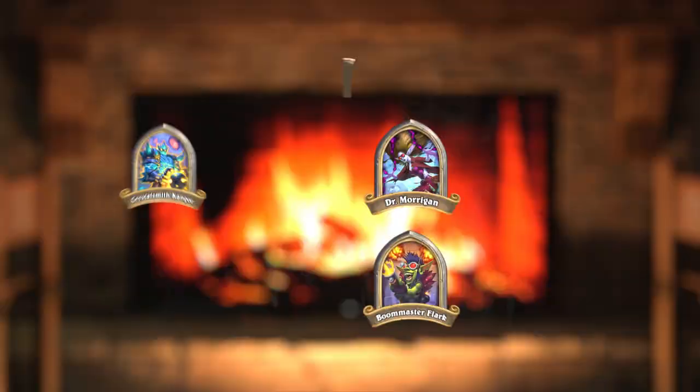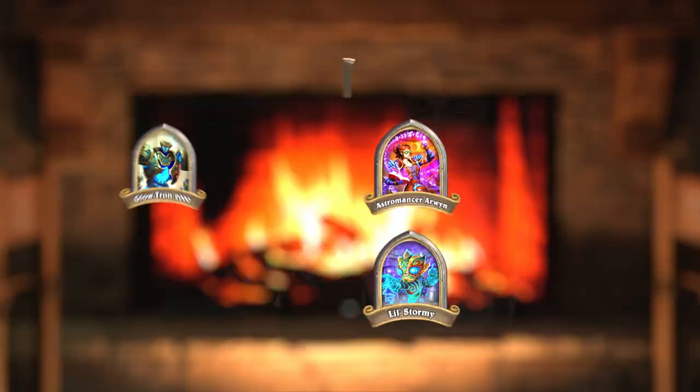You can progress through the labs in any order. If you ever get stuck or want to try something else, you're free to jump around. Within each puzzle lab, you'll have the opportunity to help each of Dr. Boom's head scientists and their assistants with experiments by solving puzzles. The puzzles start off easy to teach you the basics, but get more complex as you progress, occasionally throwing in some new unique cards to help spice things up.